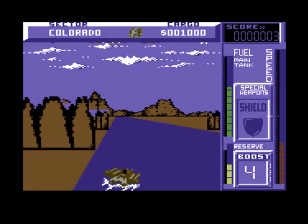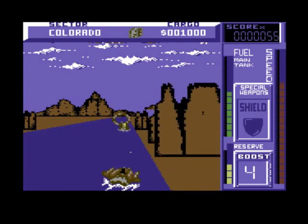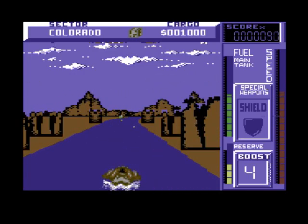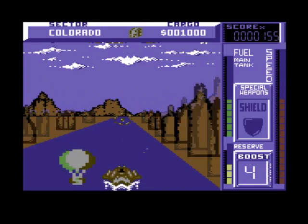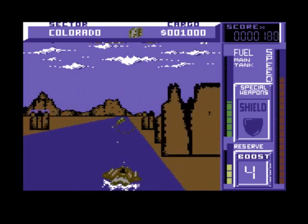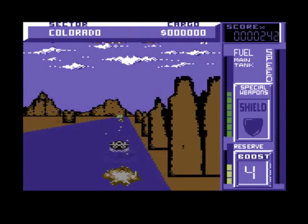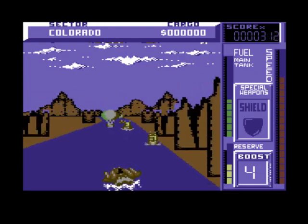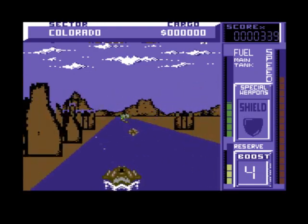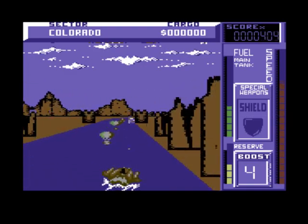So basically, as I said, Road Blasters on water. I think what you're doing is you're playing as a secret agent and you've got to do different missions — all water based. I think what I've got to do is get the cargo and take it from one side to the other side. I don't think I've got the cargo yet.